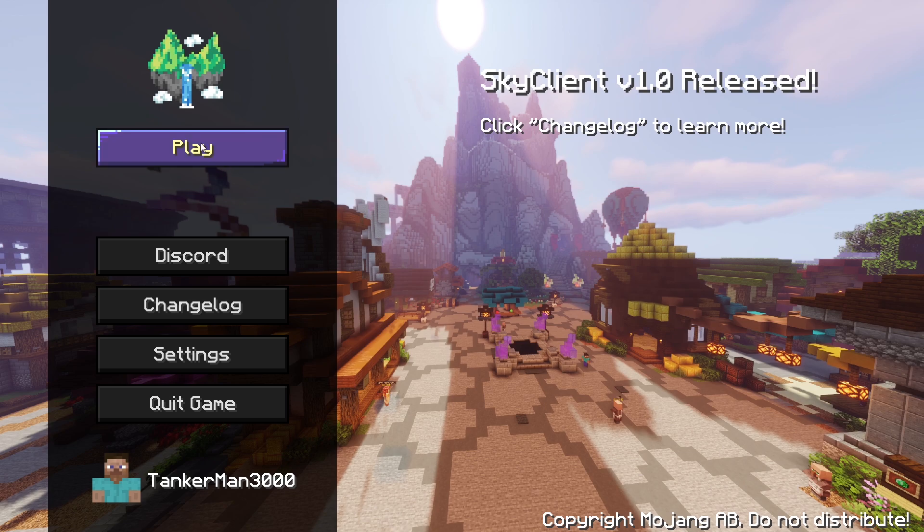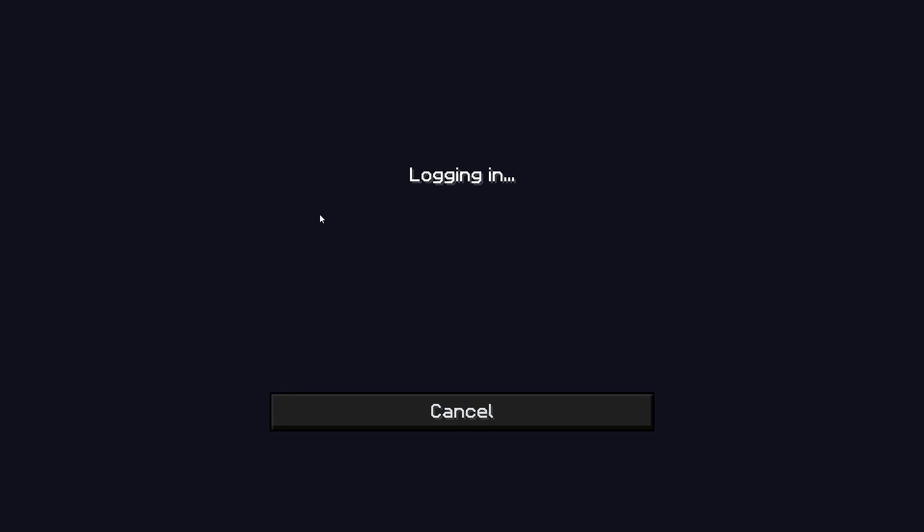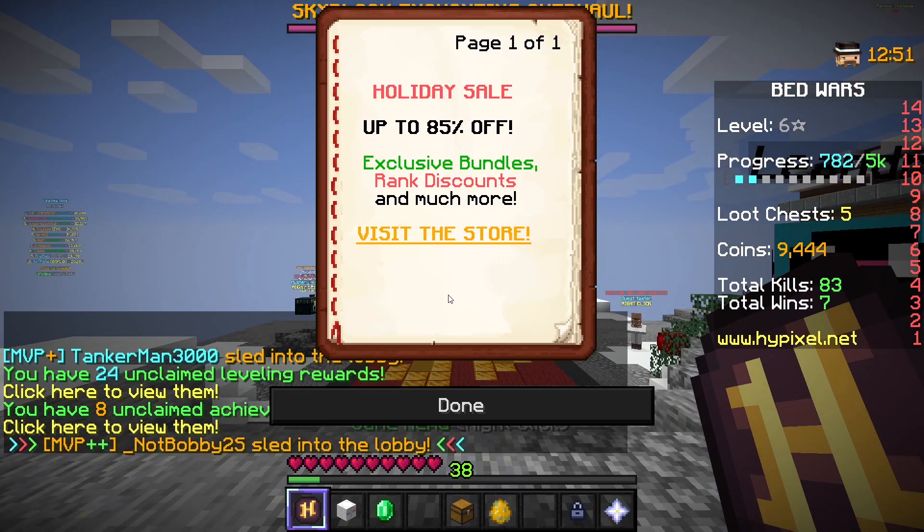Sky Client 1.0 — you have a changelog, and you have Play, Discord, and Settings. So we're going to press Play, then press Join Hypixel. It's going to connect, log in, and all of that.